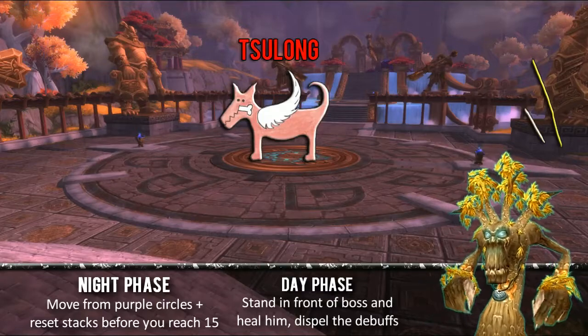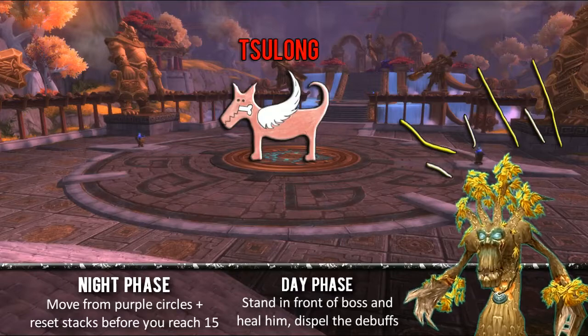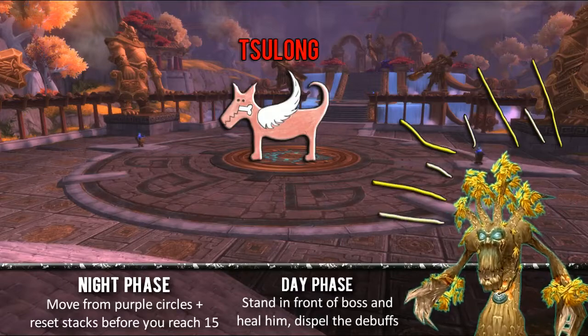There's not much raid damage going out during the day phase — there is a tiny bit, but a couple of HoTs placed on people can take care of it easily enough. You don't have to worry about tank damage or anything like that; it's all just straight on Sulong.